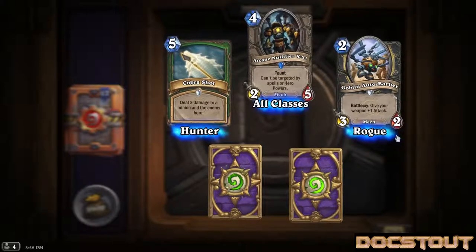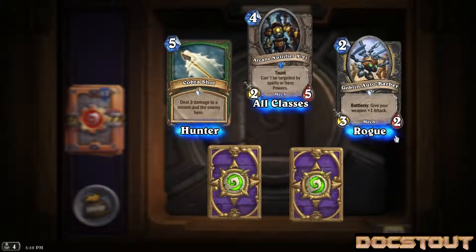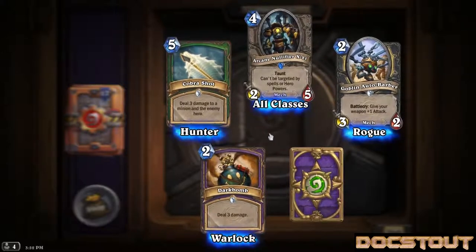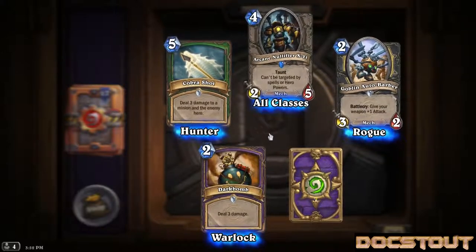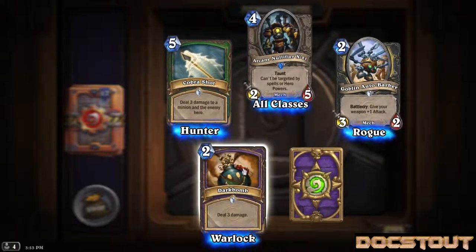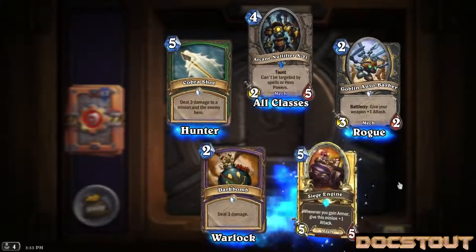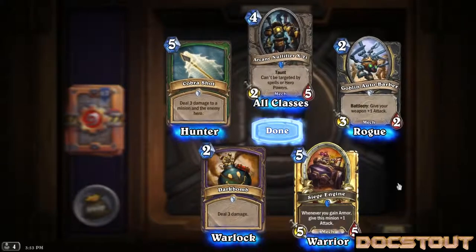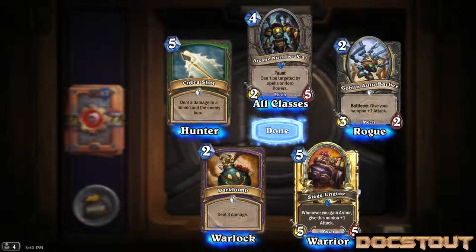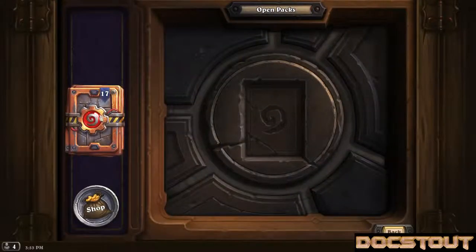Goblin Autobarber for Rogue - don't think we've seen many Rogue cards - a mech 3-2 for 2 with a battle cry of give your weapon plus one attack. Warlock spell, Dark Bomb, costs 2, deal 3 damage straight up. Golden rare - Siege Engine, our Siege Engine number at least 3. Will probably be disenchanting that for that sweet, sweet dust. 17 packs.